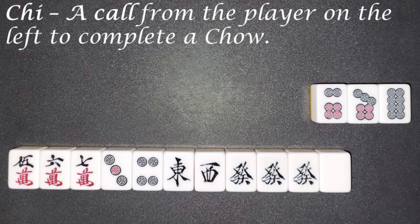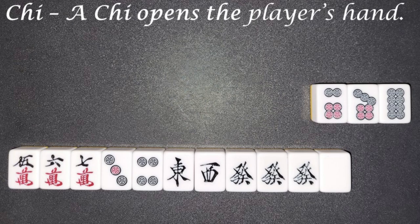Chi. A call from the player on the left to complete a Chow. A Chi opens the player's hand.